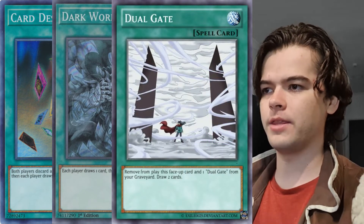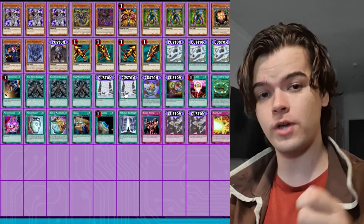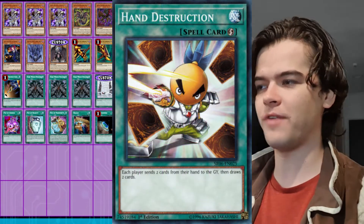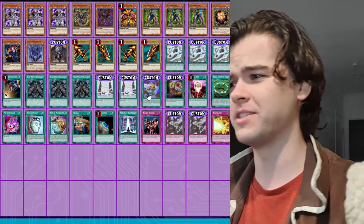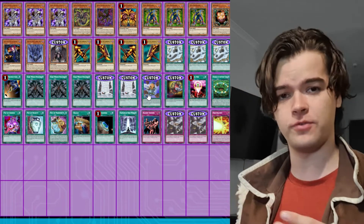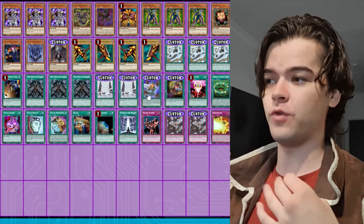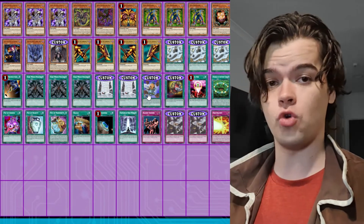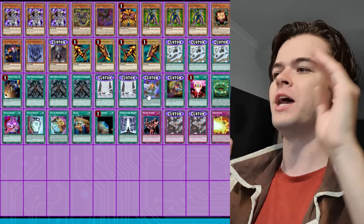Two copies of Dual Gate, another card she uses when possessing Johan. This allows you to draw two cards by banishing itself as well as the Dual Gate in the Graveyard. The first Dual Gate you pick up is basically discard fodder — get rid of it with Dark World or with Hand Destruction. The anime version of Hand Destruction is a card she uses with her Johan deck. Each player sends four cards from the hand to the Graveyard and draws four cards, so it reloads four cards from your hand — fantastic. If either player has less than four cards, they just discard the whole hand and draw the same number. And if you have no cards in your hand, you just draw one card, which basically makes it an Upstart Goblin.